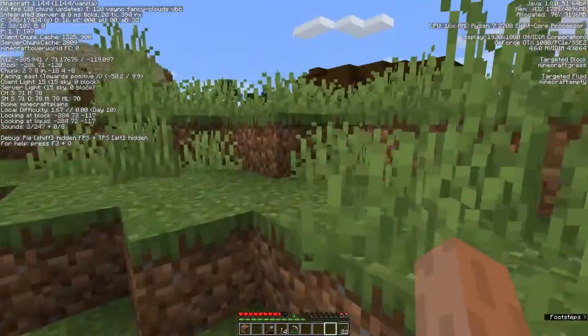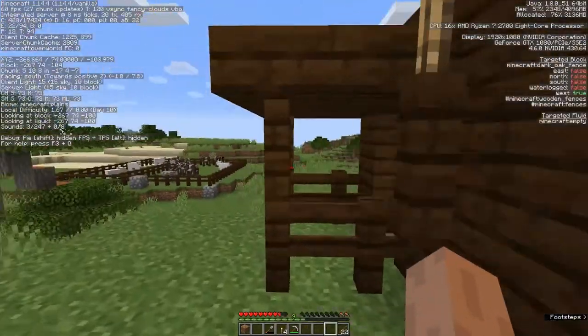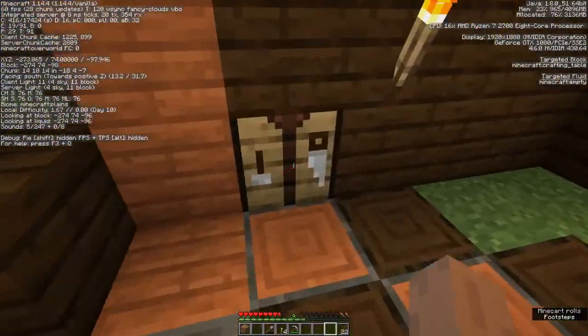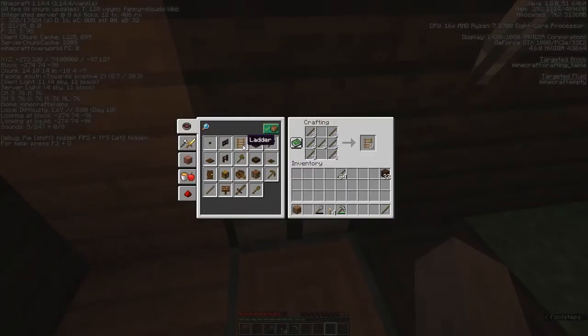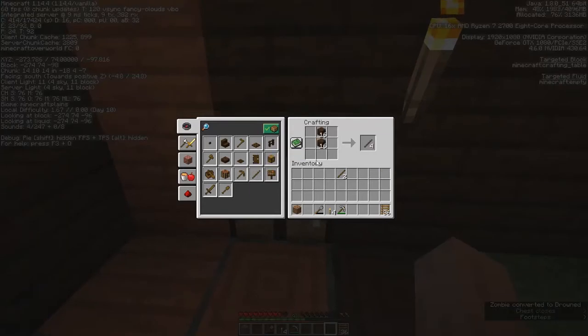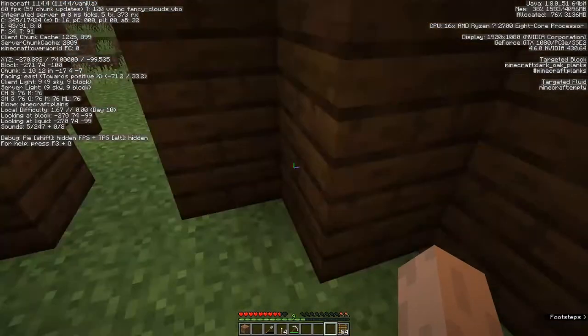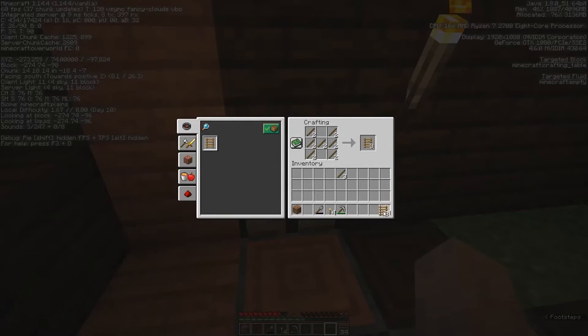Since we need to go from 65 to 11, that means we need to travel downward 54 blocks. We are emptying our inventory because we're going to break the first rule of Minecraft — you never dig straight down — but in order to do that safely, we're going to craft a series of ladders to let us get back out. We need 54 total, so let's go ahead and make a few more just in case. Never hurts to have some spares.